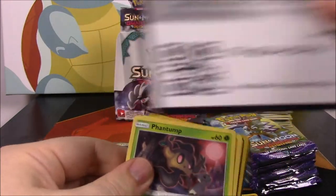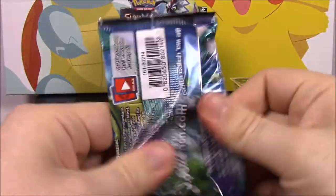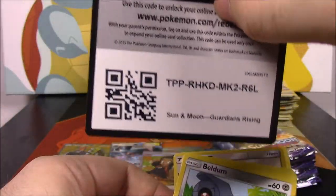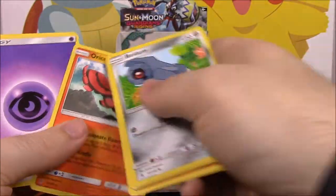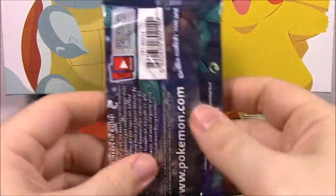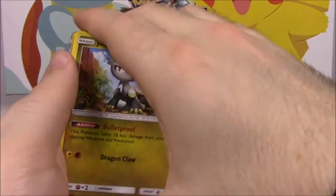Here's the code. We got a Goomy reverse holo and a Victreebel, which is one of my top Pokémon. I really like it — I'm a huge fan of grass Pokémon. We got a Rescue Stretcher and an Oricorio. Victreebel is one of those I like — the whole set of Bellsprout, Weepinbell, Victreebel. Looks like we got a GX in this one coming — you can see the shininess.